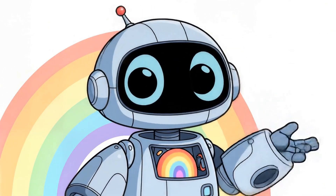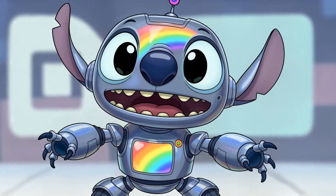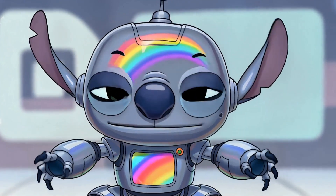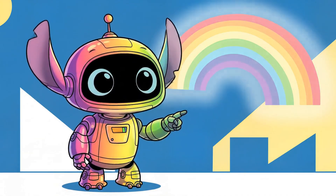Remember kids, you need rain and sun to make a rainbow, and they always have seven magical colors. Can you remember all seven colors? Let's say them together one more time: red, orange, yellow, green, blue, indigo, and violet.